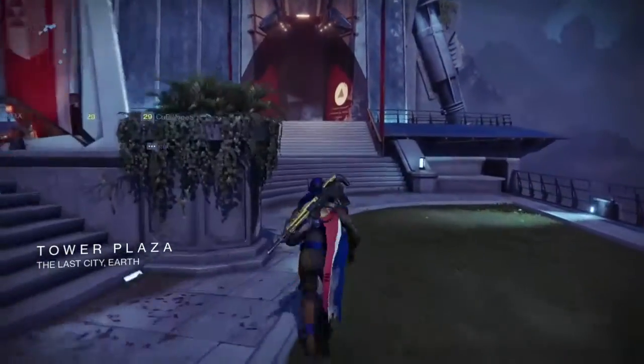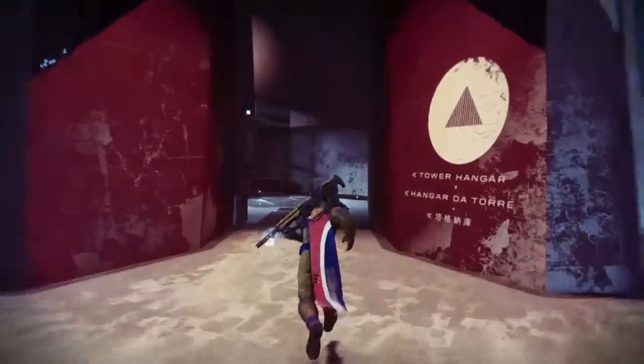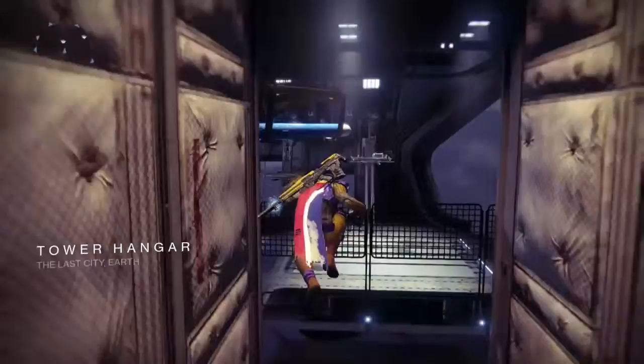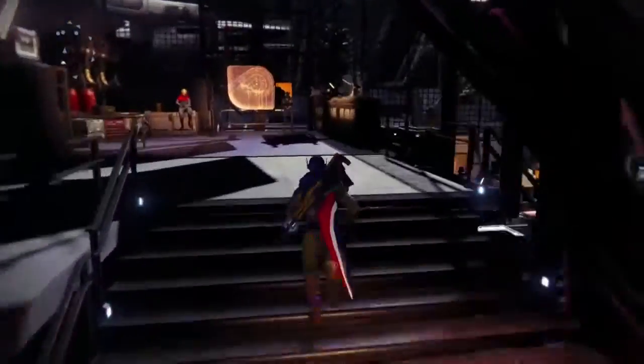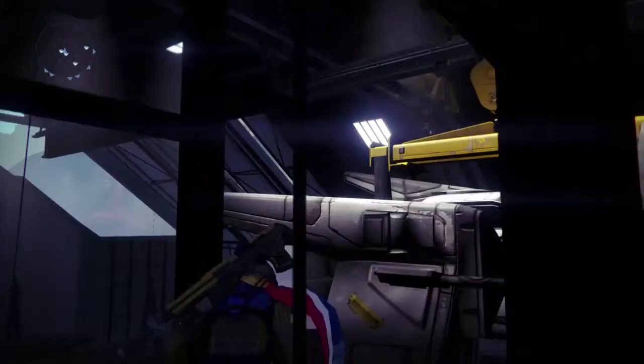You start here and go straight towards the ship dock person that sells you the ships and the speeders. Then you just jump on here, and then jump on here, and then jump over here and walk over a little bit, and then you're there.